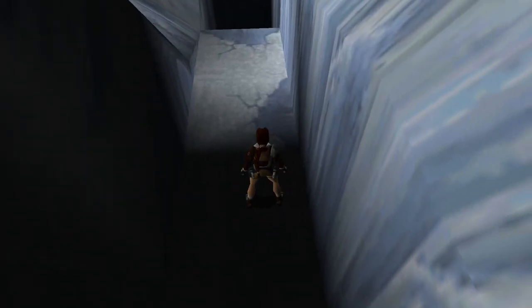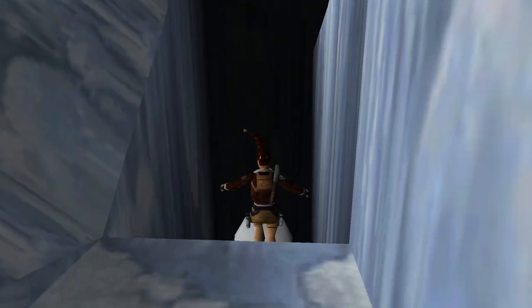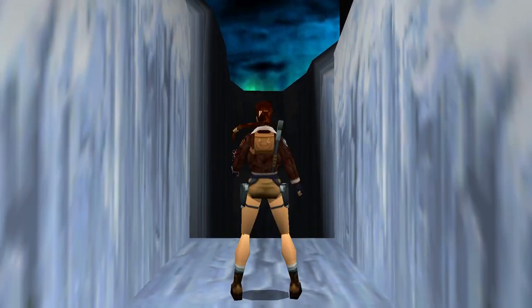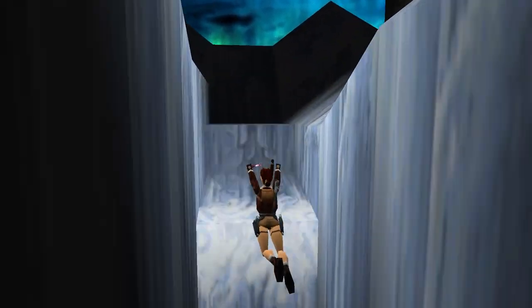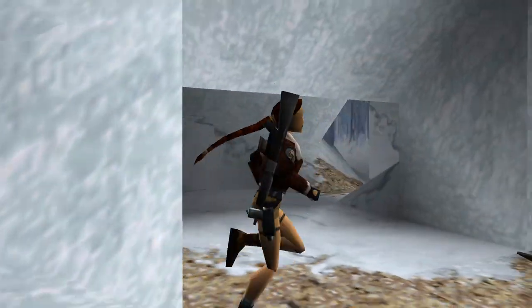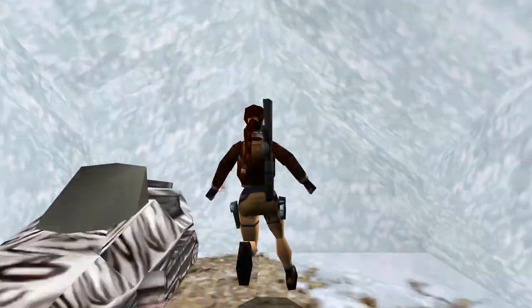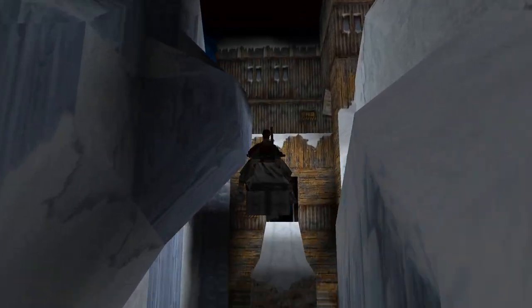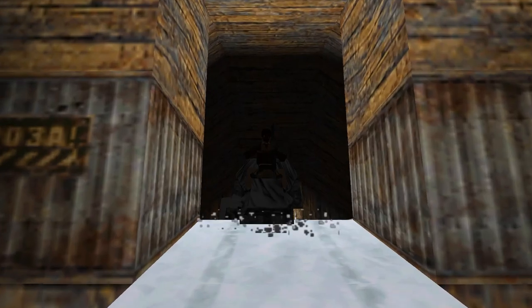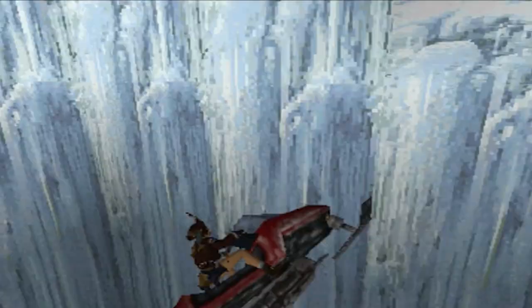The weapons are very well hidden. Here we have to trigger a boulder and then follow it to find the M16. The automatic pistols are also found in an obscure part of the level where we have to jump across a large gap into the darkness. After a lot of running back and forth, we find a snow scooter that looks like a zebra. That thing controls like ass, at least when precision is involved.